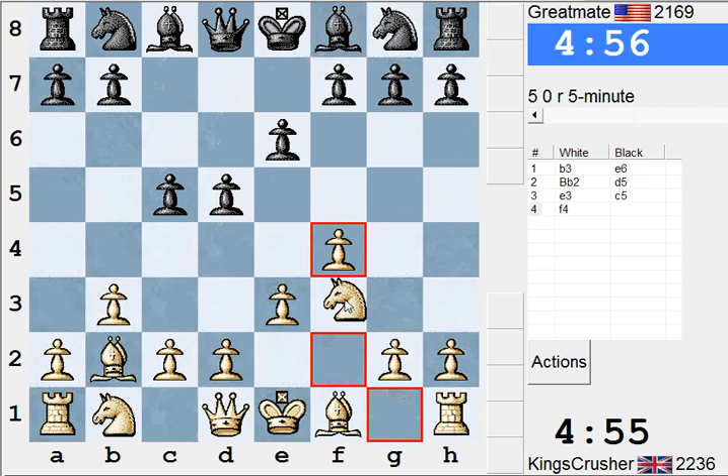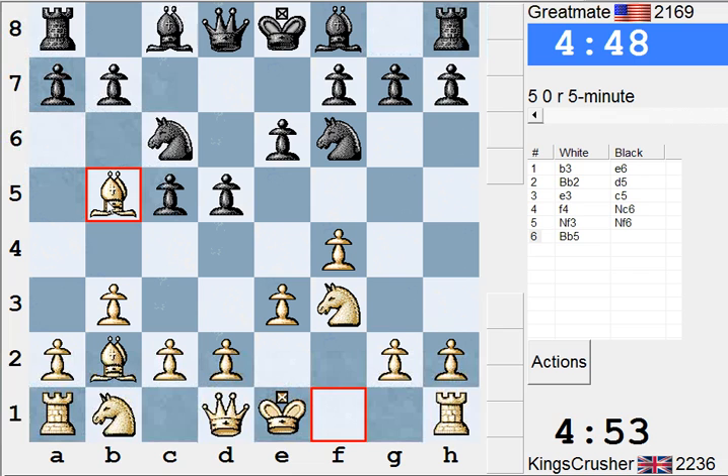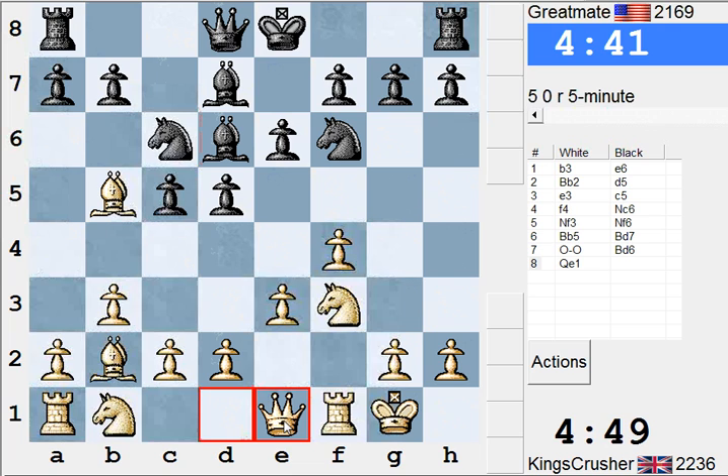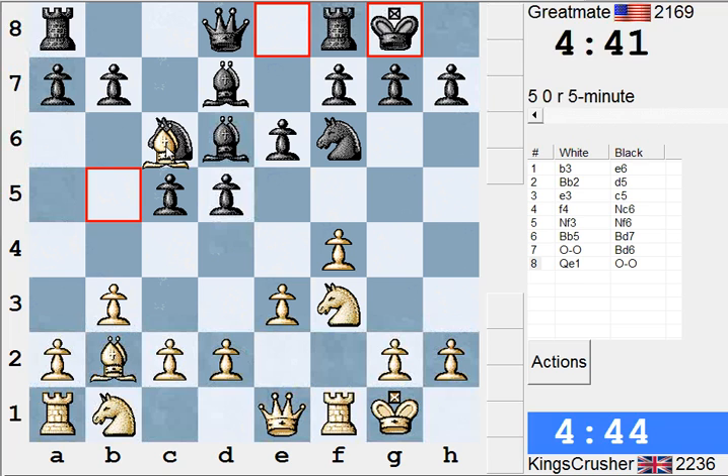It's a morning of Nimzo-Larsen's, I think. I'll wait for a6 maybe. Qh4 is Ne4, maybe d3 first.